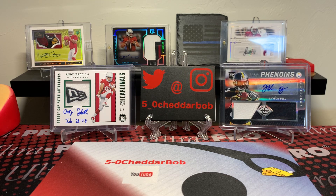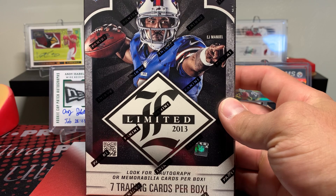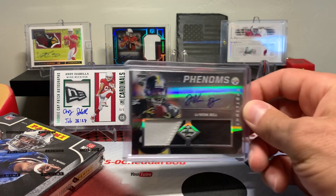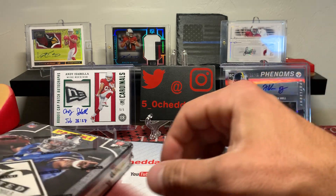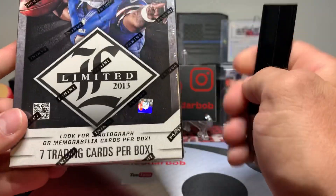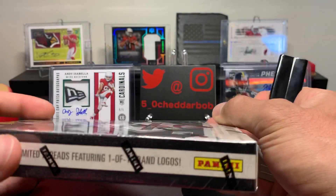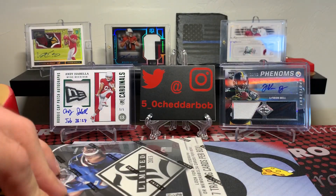What's up YouTube, 50 Cheddar Bob back with another break. It is time again to look for a DeAndre Hopkins rookie autograph. For this episode I picked up another box of 2013 Limited Football — I had pretty good luck last time so I decided to snag another box. I had the Le'Veon Bell patch auto from the last box, so I figured what the heck, we'll give it another shot. This comes with seven cards; I get three autograph or mem cards per box, usually two autos and one mem, but that can vary.